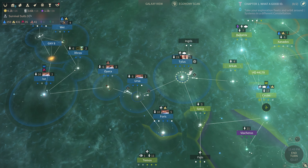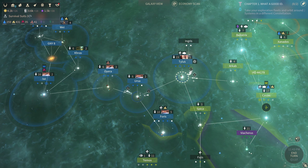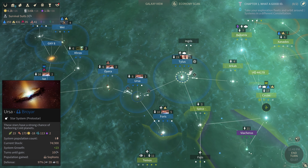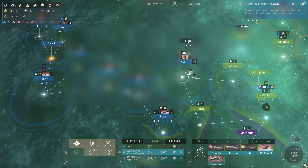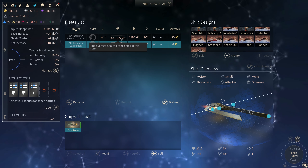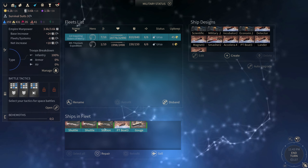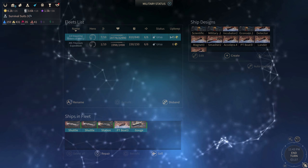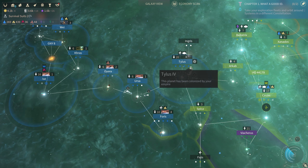Hello, this is Bro and welcome back to the episode of Let's Play Endless Space 2. We are currently at war with these bright green guys over here — that Garutsu, pretty imposing. They got a lot of ships over there but we're doing the best we can to try and figure something out. These ships we have here are not even our own homegrown ships, they were just a fleet we had. Tylus is done but still getting seized pretty heavily right now.